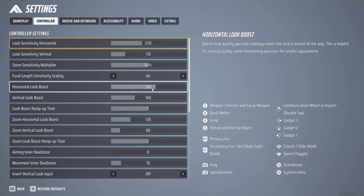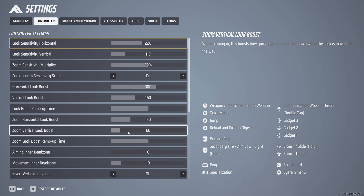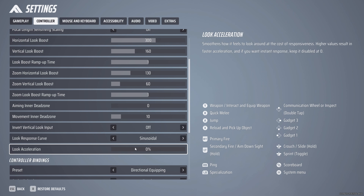I then have horizontal look boost at 300, vertical look boost at 160, and the look boost ramp up time at 1. I have the zoom horizontal look boost at 130, the vertical look boost at 60, and the zoom look boost at 1. I also turned my deadzone down to 0, and the movement 1 is 10. For the look response curve, we have sinusoidal, and the look acceleration is 0.